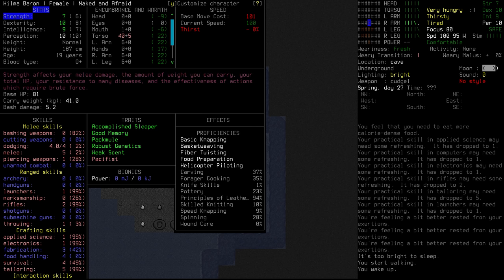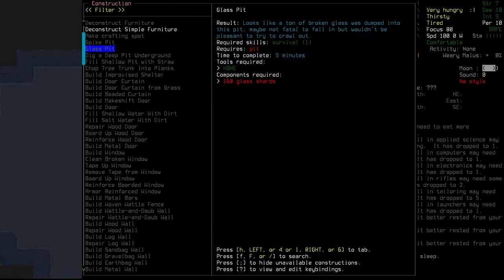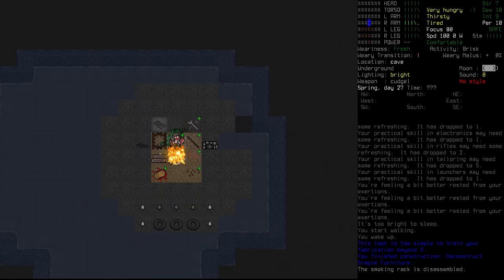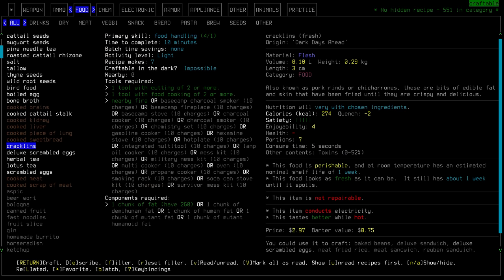Our strength is back up — good, so we should be able to bash and get some rocks today. A stone fireplace is definitely something to look forward to. First thing we do is take down the smoking rack and carry that stuff upstairs.